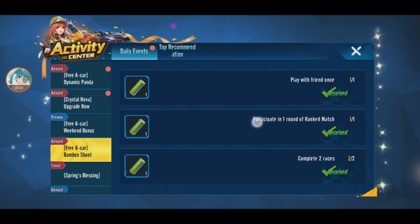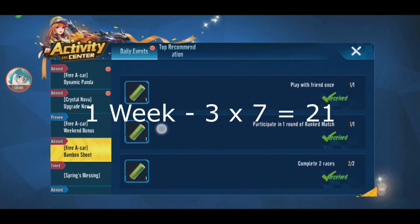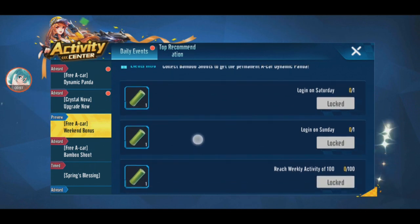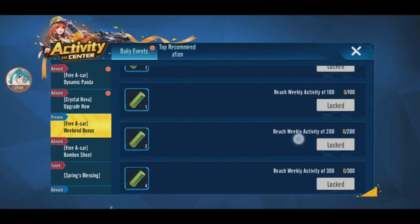There are ranked races - Race 1, Race 2 - and this is every day. In one day you can get 3, so in a week you can get 21. The weekend bonus only opens on Saturday and Sunday and you can only claim it once a week - log in Saturday you get 1, log in Sunday you get 1.